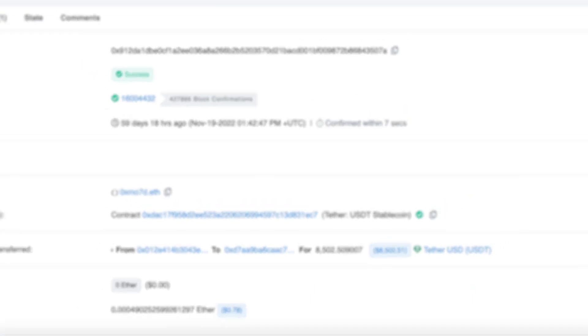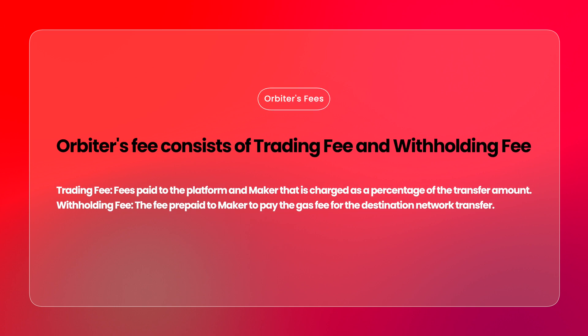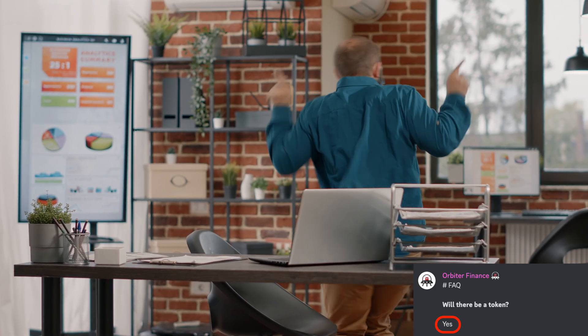Orbiter's fee consists of a trading fee and a withholding fee. The trading fee is paid to the platform and maker, charged as a percentage of the transfer amount. The withholding fee is prepaid to the maker to cover the gas fee for the destination network transfer. Here is the good news: Orbiter Finance has confirmed their airdrop, and no snapshot has been taken yet.